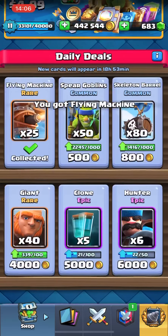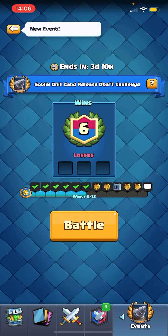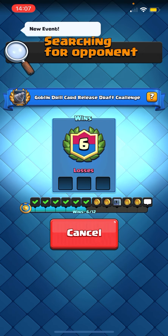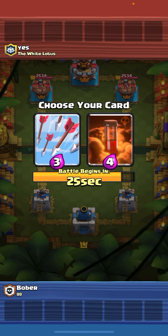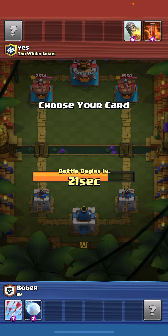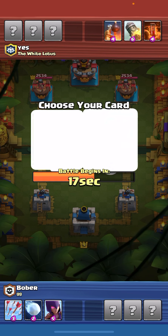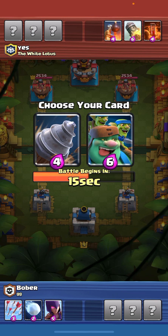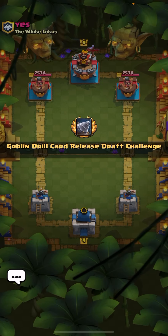Let's check out the shop — always take the free stuff. I'll take the Clone, it's a pretty useful card. Let's get into the game. I'll take Arrows instead of Poison. I'll definitely take Giant Snowball. I think I'll take the Witch. Let's get Goblin Giant — we've been playing a lot of Goblin Drill, so let's give him the drill.